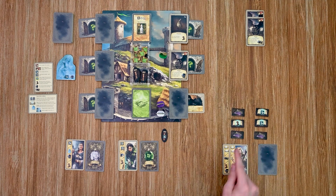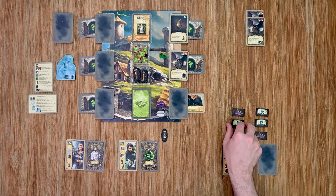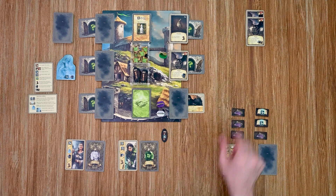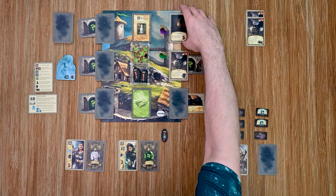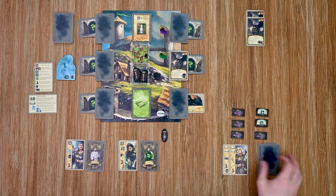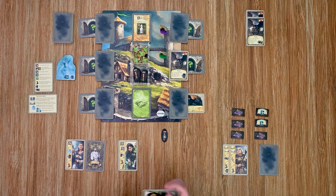That was my ranged attack, and then I have one more action — I'm going to do a move action and move to a different location. I'll move up here and take this water skin, adding it to my hand. Then her turn is done, over to my archer.